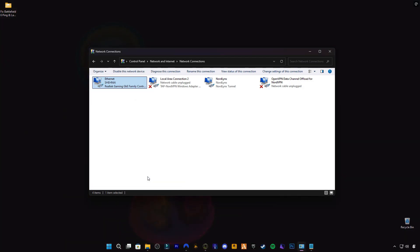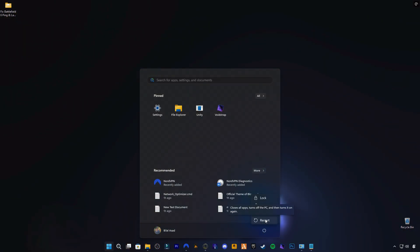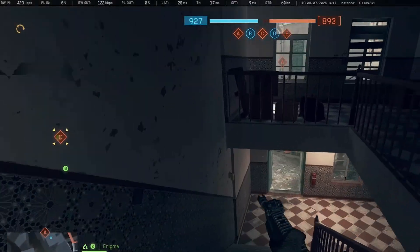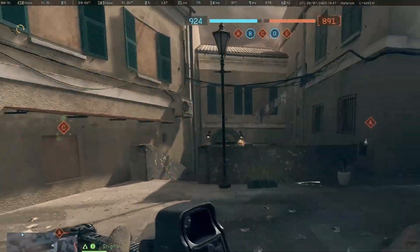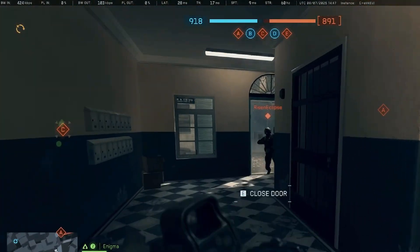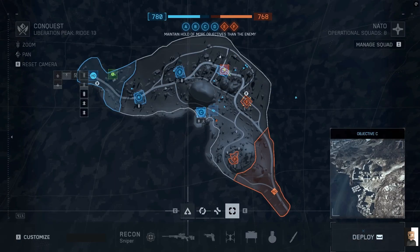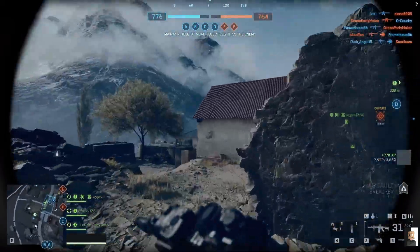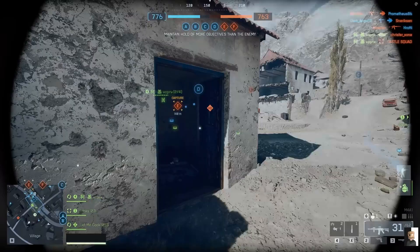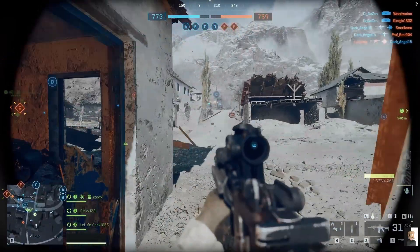Final step: Restart and test. After applying these settings, restart your PC and jump back into Battlefield 6. You should instantly notice lower ping, stable connection, fewer packet loss warnings, and smoother hit registration. And that's it, soldiers — you've just fully optimized your PC for Battlefield 6. No more lag, no more packet loss, just pure smooth gameplay. If this helped you, make sure to like, subscribe, and share this video with your squadmates. I'll see you on the battlefield — smooth, fast, and lag-free.